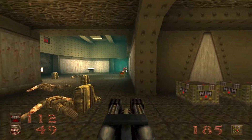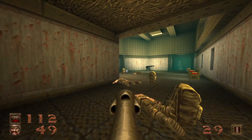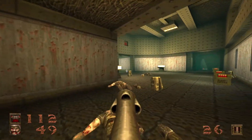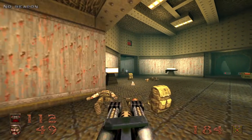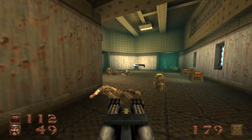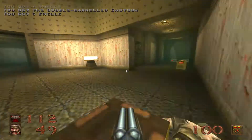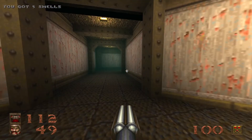For now we'll just pick off these lowly Grunts. Watch out — when you kill the last one, a Centroid is going to be unlocked. And we got our best buddy, the double-barreled shotgun back. Or one of our best buddies, anyway.